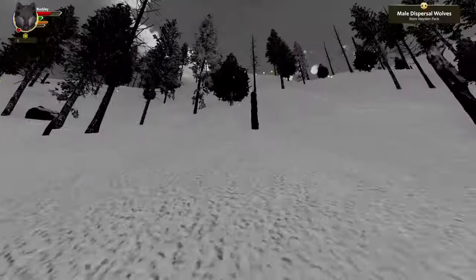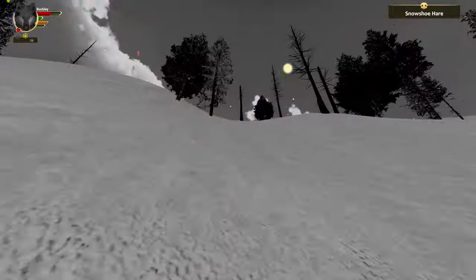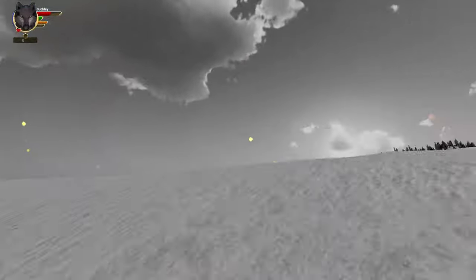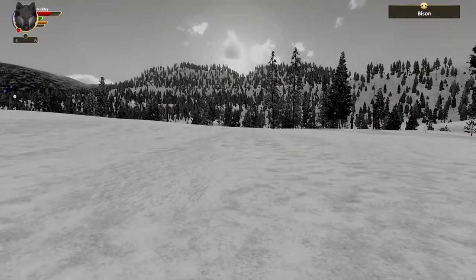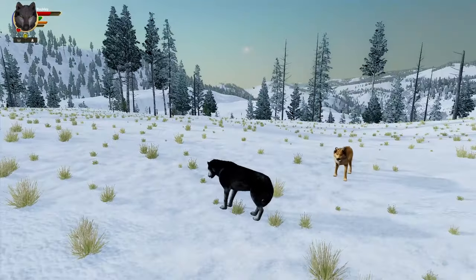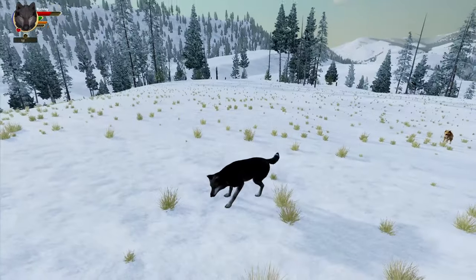Crossing this pretty shallow creek — the color is interesting, kind of greenish. We still have quite a bit to go marking-wise. I'm a little disappointed that the wolves from our past litter aren't remembered in our known wolves list, because it would be nice to know if they're still alive or not.